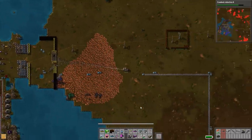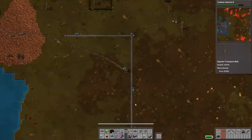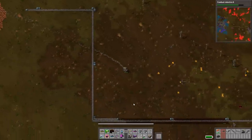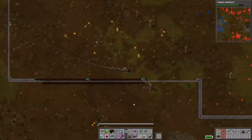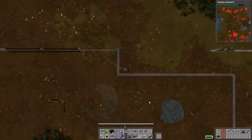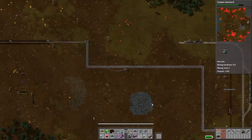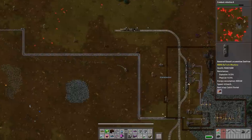We finished the train station next to the iron down to the southeast off-camera. A lot of just kind of boring work, nothing that we wanted to really record. Right now we are in the process of setting up the train line that goes from this area up to our base.